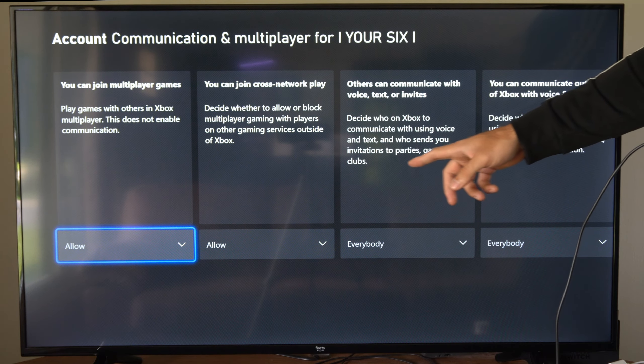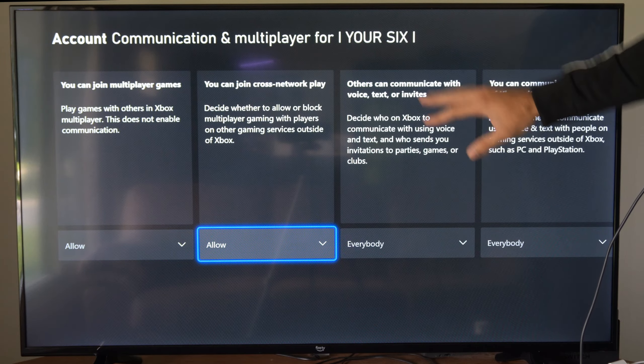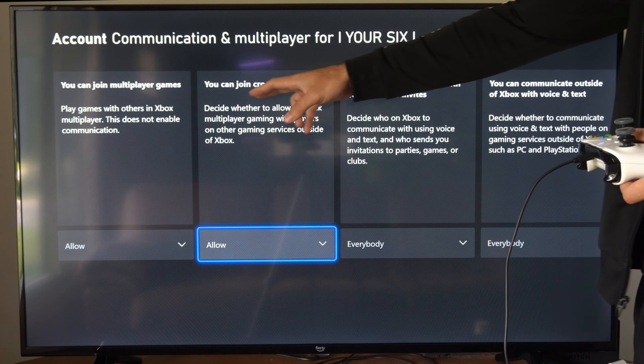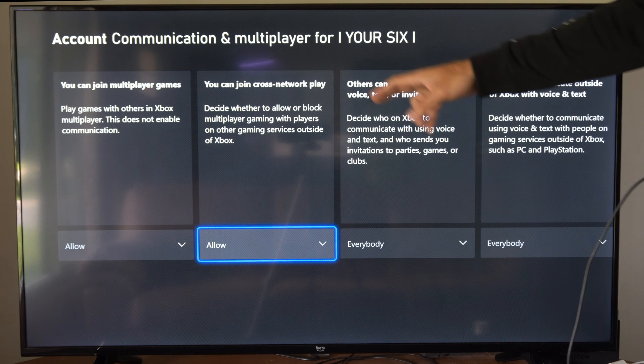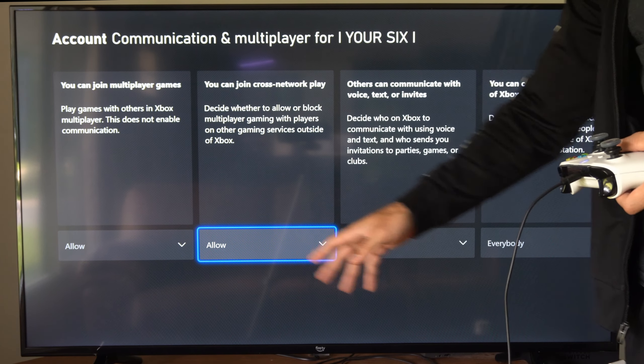Then you probably want to double check all your settings, just make sure everything says allow for everybody, or change them up how you want. This one says you can join cross-play. If you want to play with people on the PlayStation or the PC, make sure this says allow too.